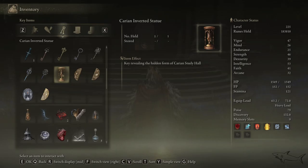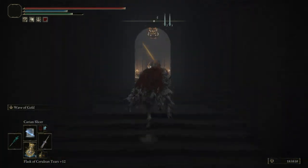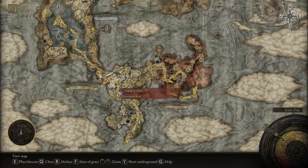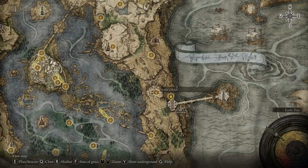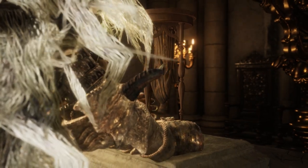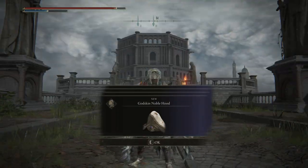With the Carian Inverted Statue, you have to go to the Carian Study Hall — let me show you the location on the map. It's on the right side of the Raya Lucaria Academy, right over here. You can reach this location from the Liurnia of the Lakes on the right side; there's a small path. From there, make your way to the tower behind the front structure. Put the statue right there. You'll find a noble enemy on your path.